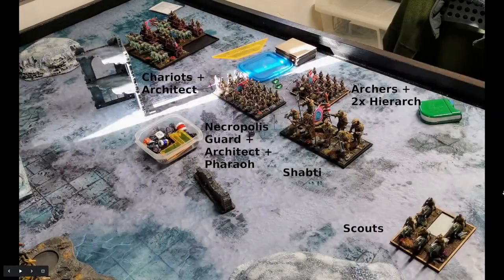I went first to deploy. We went back and forth a little bit but then I dropped my army. As you can see I have my chariots with an architect, the necropolis guard with another architect and the pharaoh, my archers with two hierarchs.